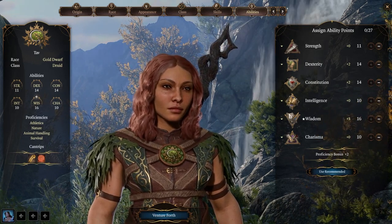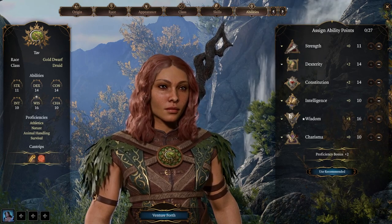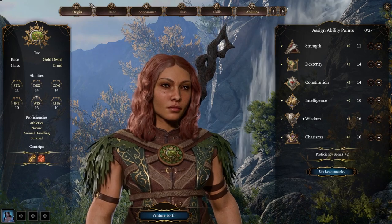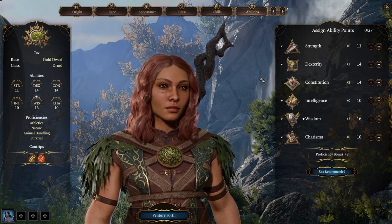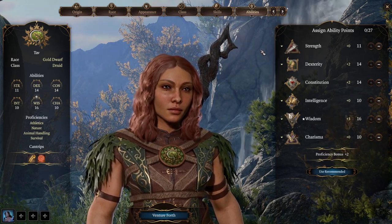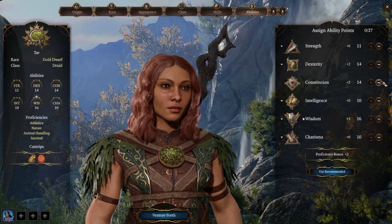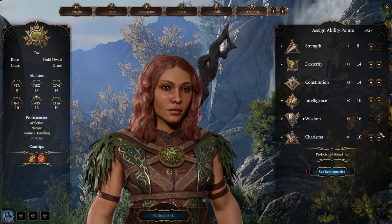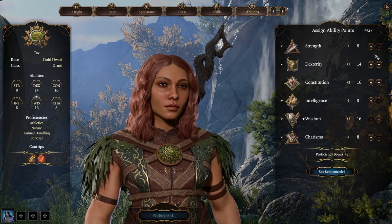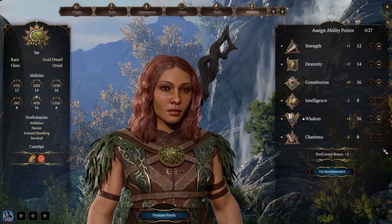For the Moon Druid, pick whatever race you want. For the other druid subclass, I think the Gold Dwarf base is very good, and then you spend the remaining four points however you want. I would probably put 12 in Strength because I hate being encumbered all the time, but then you may have to sacrifice some social stats.